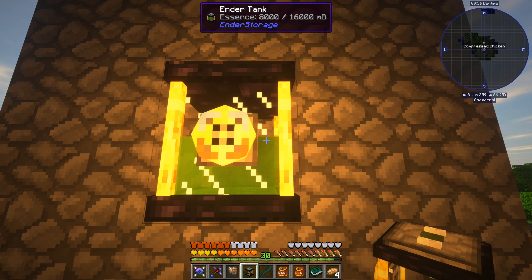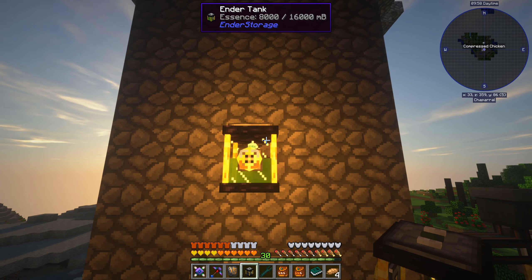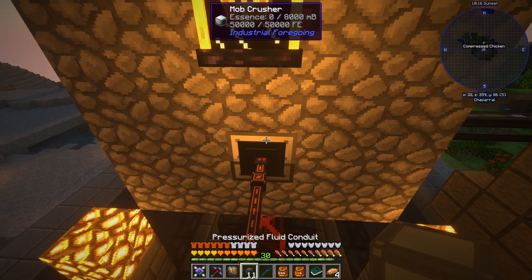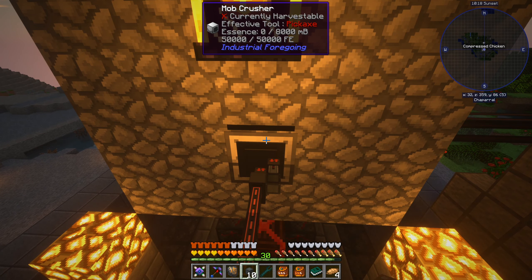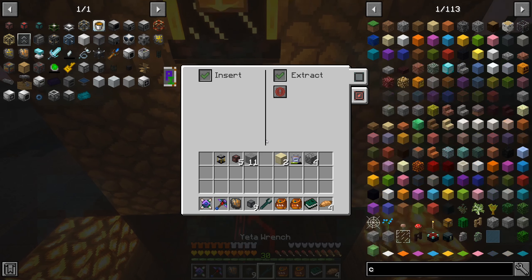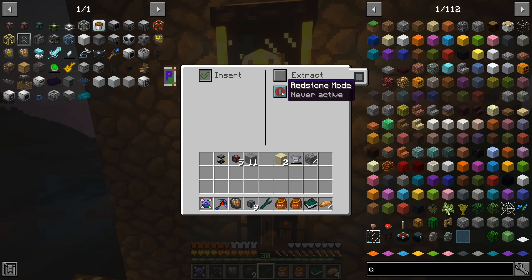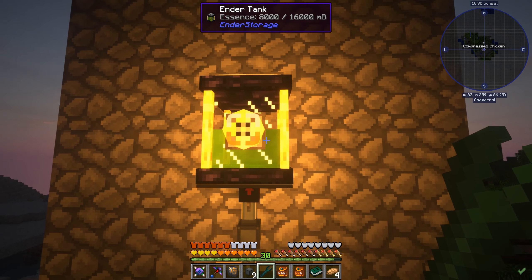We want to drain the other mob crusher into this as well, and this is also going to drain into this. Both of them, over the other end, are going to drain into a drum, which is then going to drain into a second ender tank. This will be our source ender tank for anything, including the mob duplicator and our witch spawner when we get to witches for blood magic. To get started, all we need is a pressurized fluid conduit and our Yeta wrench — set to always active to extract all the essence from there, and at the top just always insert. That's that setup.